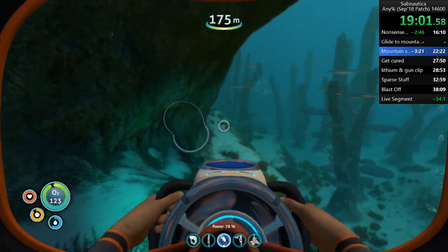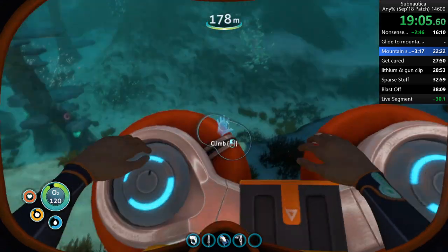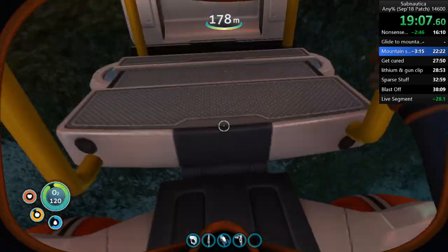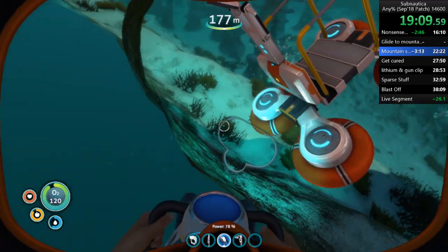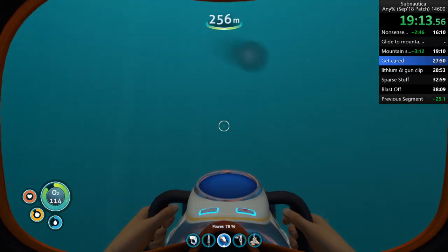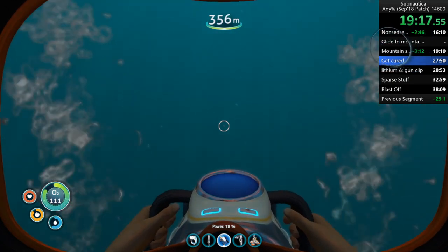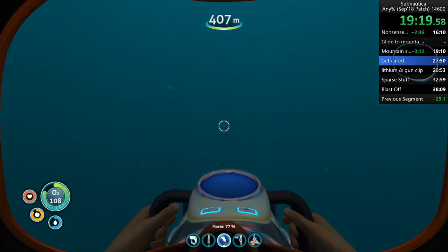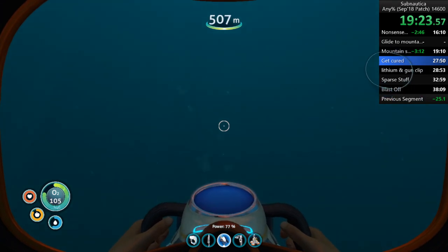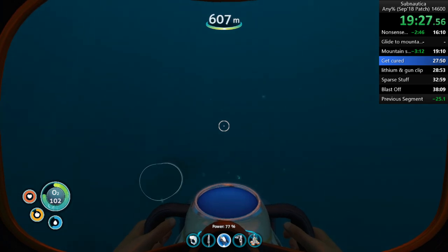Grab this. Grab this. Over. Push. Down. Deploy. Climb out of bounds. So we went over Mabel there — she's a big spooky reaper, but it's fine, she can't really get us. And down we go. Going to the Lost River now. I missed the first couple splits but that's fine — first splits don't really matter. I mean, I guess they are the most important, but it's fine, don't worry about it.